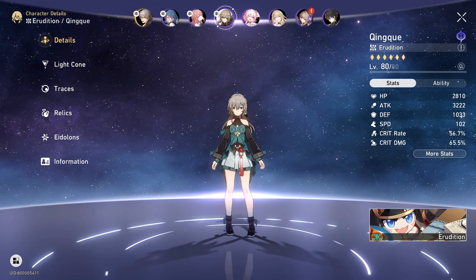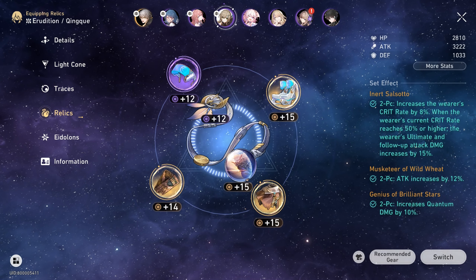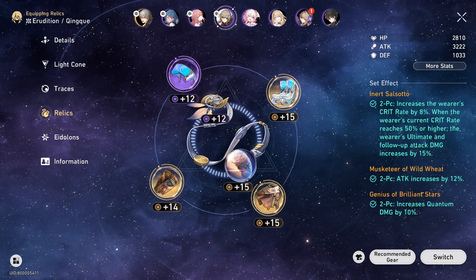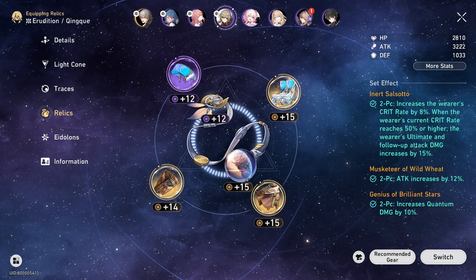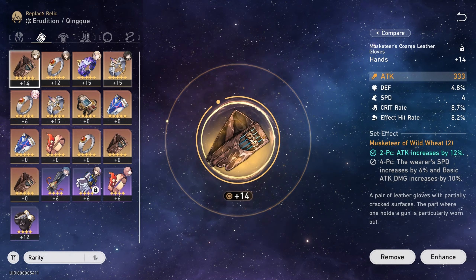The last character is Qingque. I'm using the light cone The Seriousness of Breakfast. These are the traces I unlocked for Qingque. The relics I'm using are Inert Salsotto with Musketeer of Wild Wheat and Genius of Brilliant Stars, with main stats HP, Attack, Crit Rate percentage, Attack percentage, Attack percentage, and Attack percentage. I have 0 eidolons activated for Qingque.